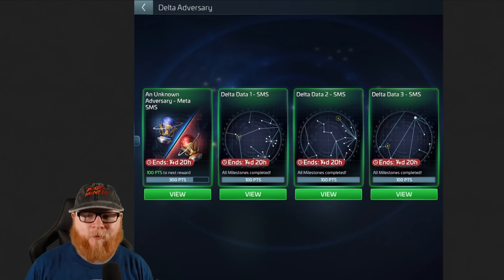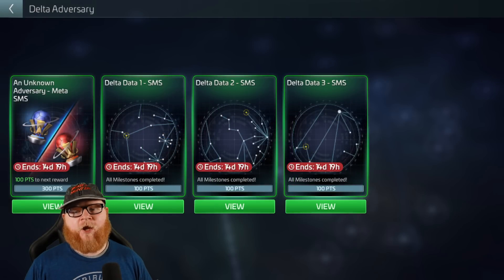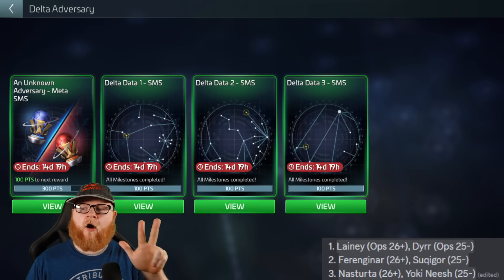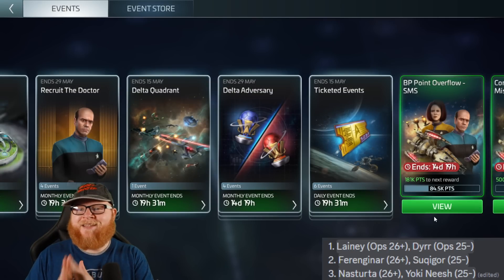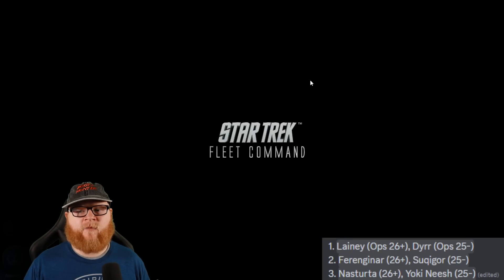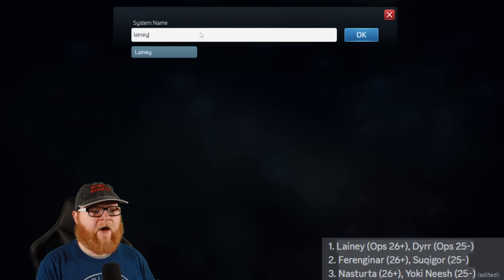Now you've learned how to find the answers — here they are. If you are level 25 or above, the answers are Laning, Ringanar, and Nasturta. If you are level 24 and below, it is Dyer, Sugakor, and Yoki Nish. You can also just go into your galaxy menu, go to system lookup, type in Laning, and you'll find exactly where it is.